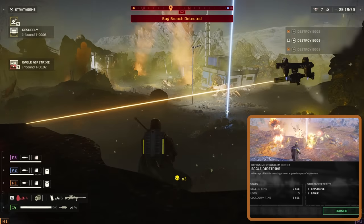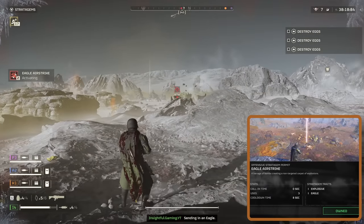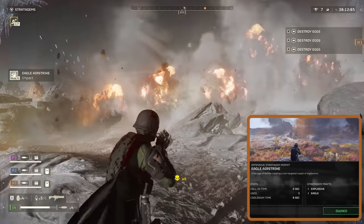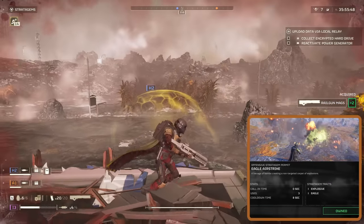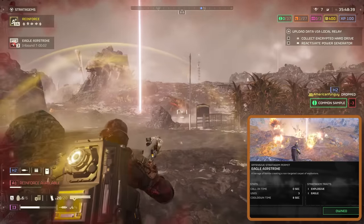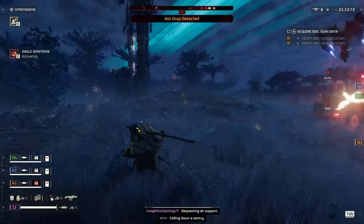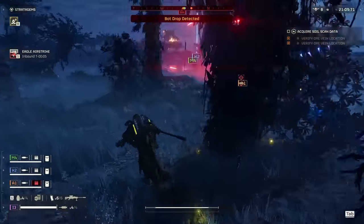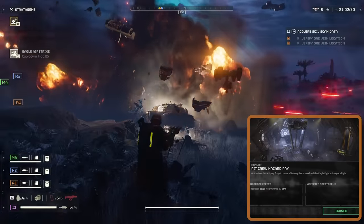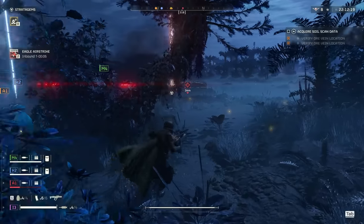Next, we're talking about the Eagle Airstrike — the definition of firepower flexibility. It's like calling down your own personal thunderstorm on whatever's in your path. Fast to deploy and precise, it lets you control the battlefield with explosive style. Whether you're demolishing buildings or clearing a swarm in a blink, the Eagle Airstrike has got your back. Fully upgraded, you get three charges to play with, and you can re-up those charges to keep the explosives coming. With the right ship upgrades, you turn the Airstrike into an absolute monster: invest in the Liquid Ventilated Cockpit to cut Eagle Stratagem cooldown by 50%, go for Pit Crew Hazard Pay to reduce Eagle Rearm time by 20%, and grab the Expanded Weapons Bay to bump up your Eagle Stratagem uses by 1.